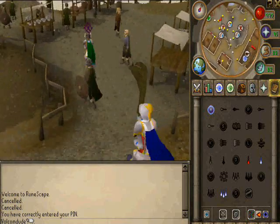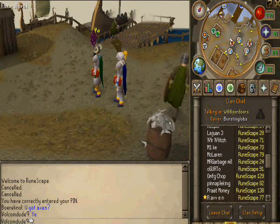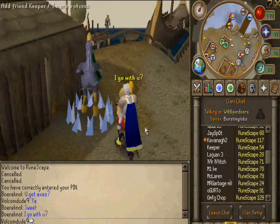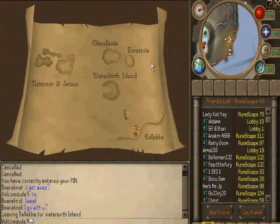Pretty much right now I'm going to ask for a partner in the CC, but this guy probably wants to be my partner. Yeah, he does. So this guy will be my partner. Pretty much in the CC you say "I got axes" — yeah, whatever. That's pretty much all you say.